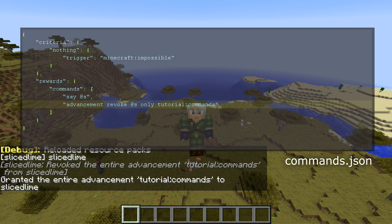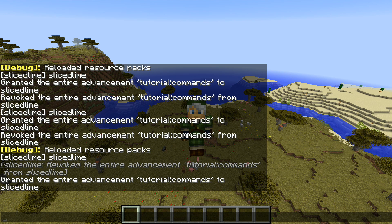And then now we can grant the same again. We're going to see that it says my name, then we get debug information about the advancement being revoked from me, and then finally we get the text that the advancement has been granted. The text that the entire advancement has been granted is going to end up last once all of the commands have been done. The revoke command output actually falls under the game rule command block output, even though this isn't being run by a command block. If you switch command block output to false, then you don't see this command output anymore either.